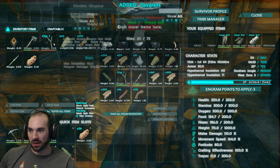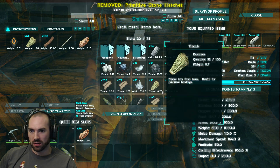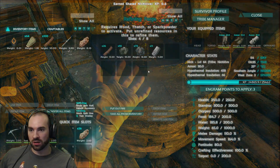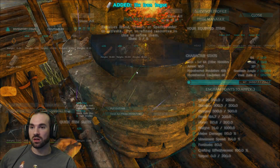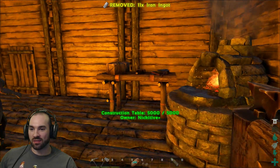Oh, a spyglass — I need that. I'm going to get rid of this crappy slingshot and crappy stone axe. And I think that's all we can really do for now here. We need steel. How do we get steel? Does anybody have any idea how to get steel?